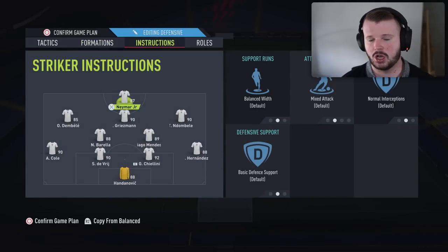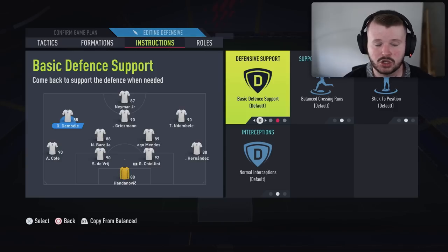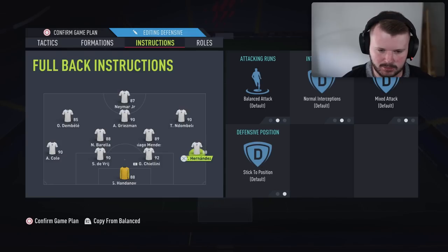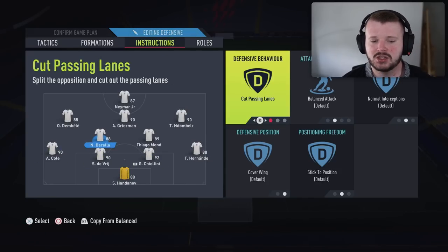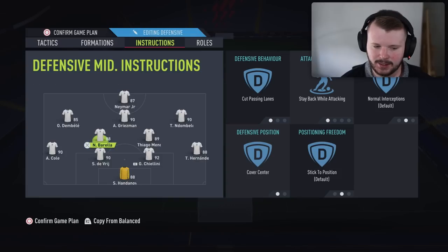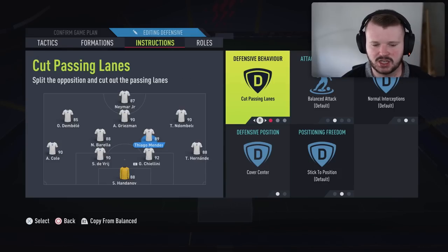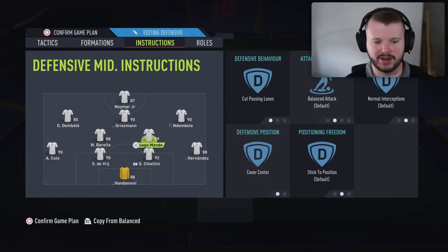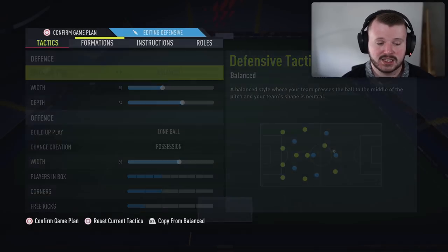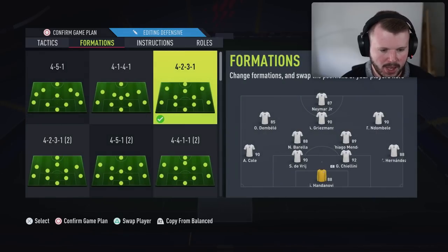For player instructions in the 4-2-3-1, I'd go balance on the striker. For the right and left attacking mids, come back on defence helps you soak up pressure. Have your fullbacks on stay back while attacking. One DM on stay back while attacking, cut passing lanes, and cover centre — your more defensive-minded DM. The other DM on cover centre and cut passing lanes, but leave them on balance so they can get forward and offer a bit in attacking areas.